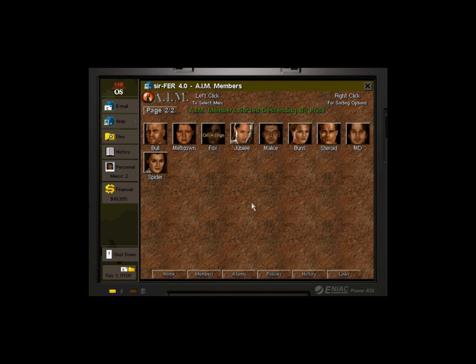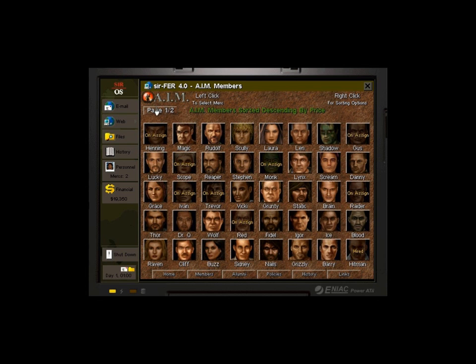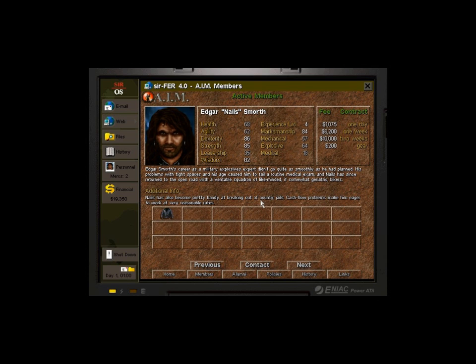Let's see who else we want. I had Jubilee last time — I don't think I want Jubilee again. I am going to have some fun with Nails here. Nails is awesome — he's a grizzly biker type, good experience, good marksmanship, kind of smart, and strong. More importantly, he's got good mechanical and explosive skills, which we don't have anyone dedicated for. He's only 10 grand for two weeks. Since we've got 19,350 bucks, let's bring him onto the team.